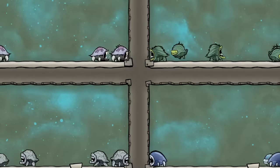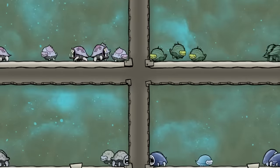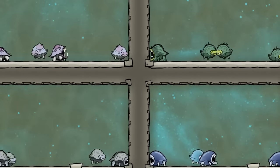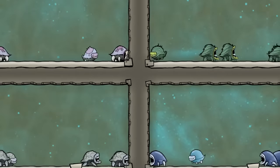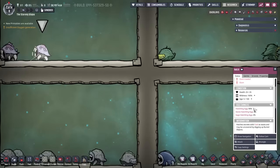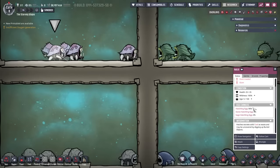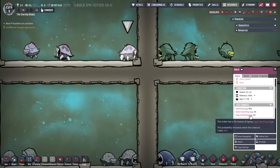Most Critters have multiple different food sources, and this can influence the Critter morph of laid eggs. A Critter morph is like a subspecies of that Critter, and has a different appearance and usually different needs and uses. Hatches have four possible morphs, for example: the Basic hatch, Sage hatch, Stone hatch, and Smooth hatch. You can see in the info card the egg chances for each morph that a Critter can lay, including information on how to influence these egg chances, which may or may not include their food.